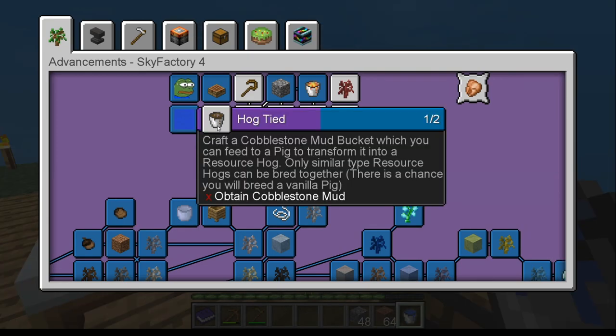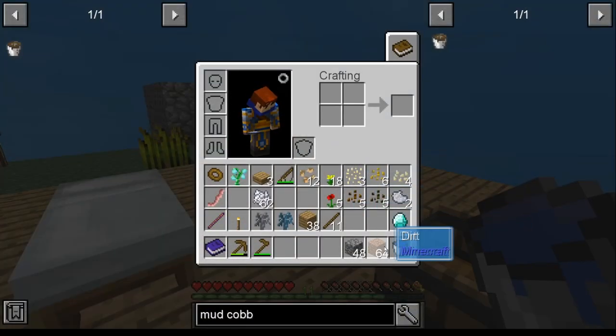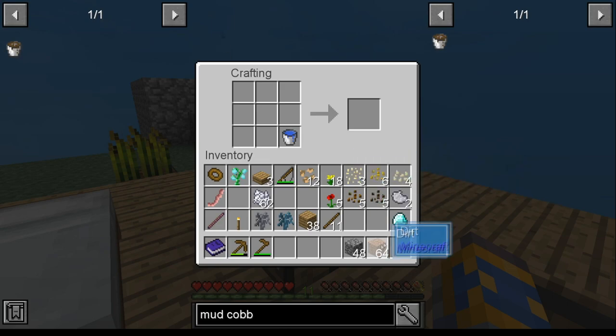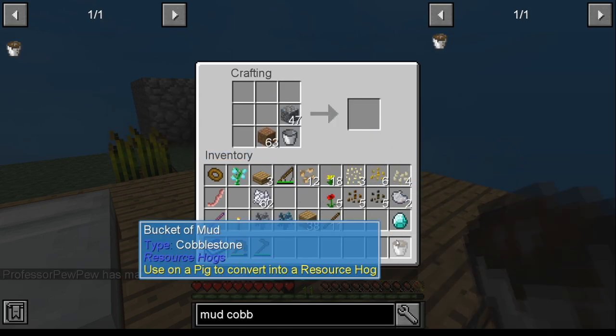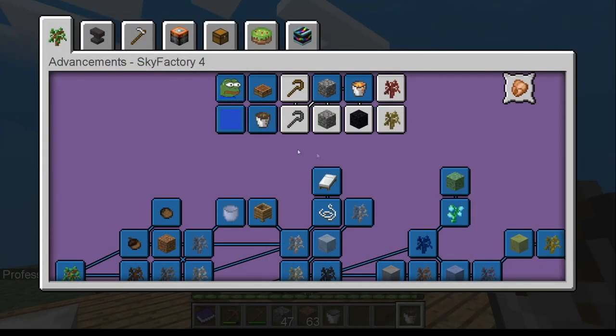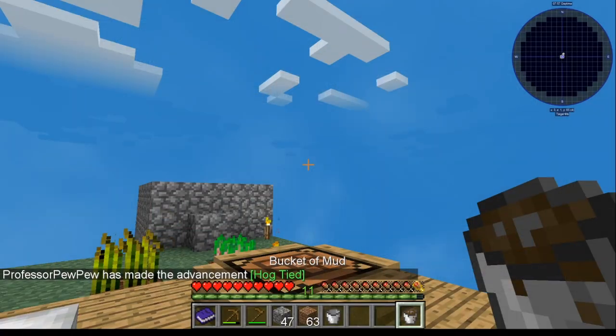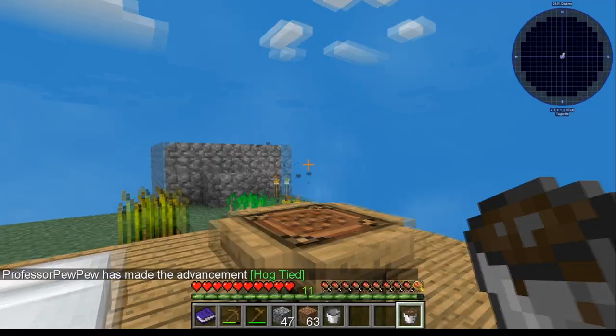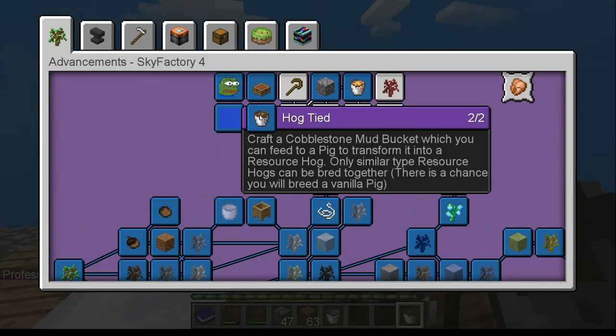For the cobblestone mud, all you need is a bucket of water, a piece of dirt, and a piece of cobblestone. Take that, pour it on a pig, and it turns into a resource pig. That's how that works.